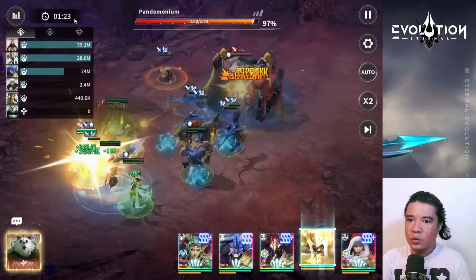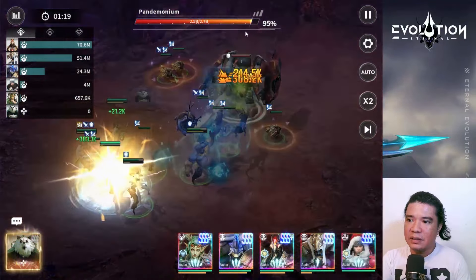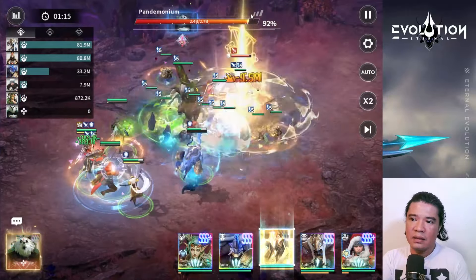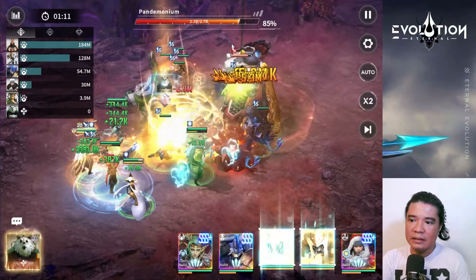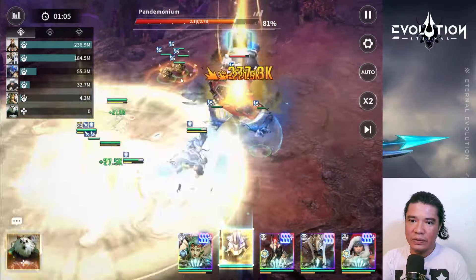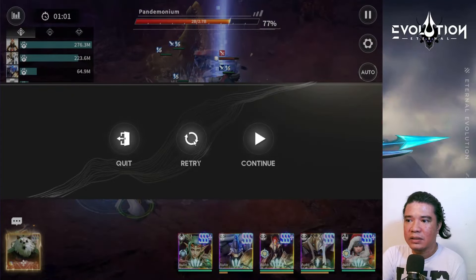Approaching one minute remaining, we have dealt 66% damage on Pandemonium's health bar. If we can't reach that threshold, we'll need the elite heroes. We're at 79-78% — I don't think we can defeat this boss this round.